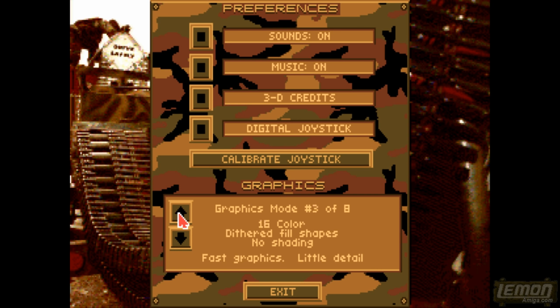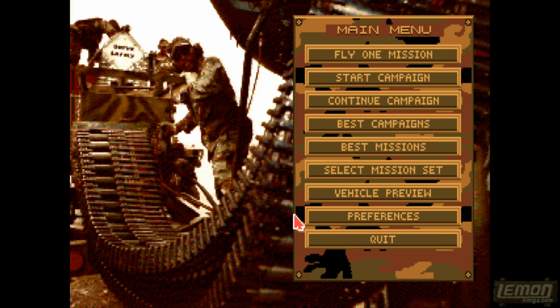The graphics are interesting because we can have 32 colours on the screen at once, or 16 if we have a slot machine, but I'm actually using an 84060, so let's choose the 64 colour mode and all the dithering and all the light sourcing as well.